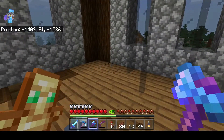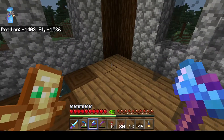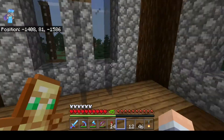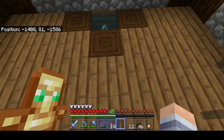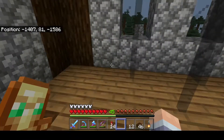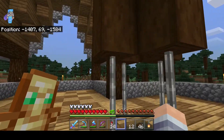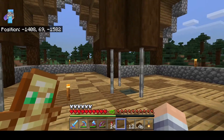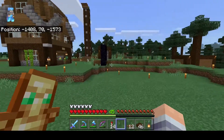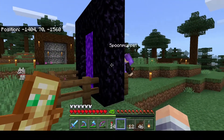Maybe I'll put carpets later on these corners. I'm still uncertain what I'm going to do with this particular area — maybe some workstation blocks like looms, an ender chest, a fletching table, a smithing table, some anvils and stuff like that. Instead of having them down there in the middle of the chests, I could have them up here. I was thinking about putting chains, but I think the iron bars look a little bit better and more solid so this thing doesn't look out of place.